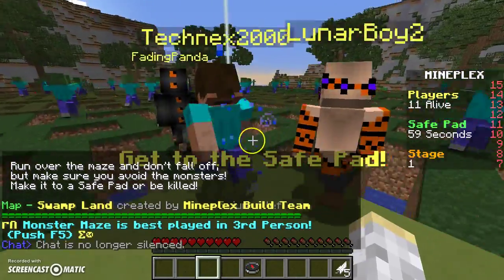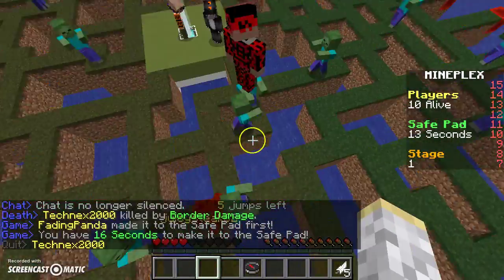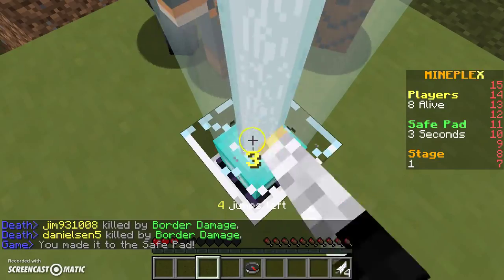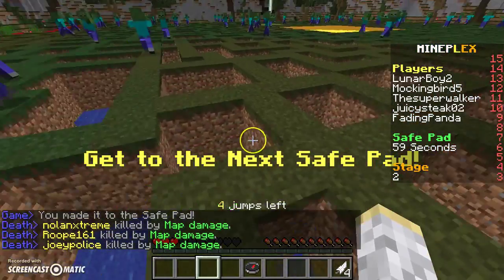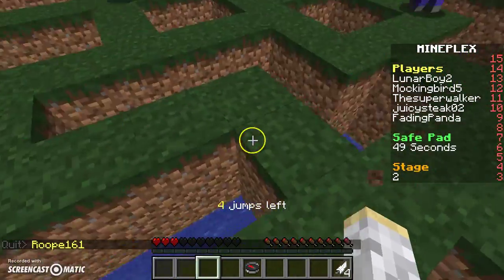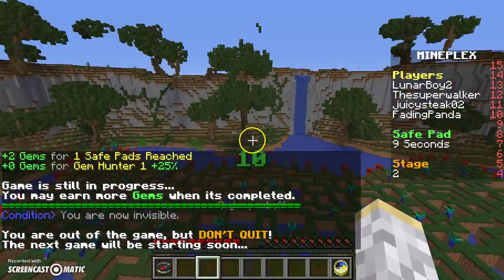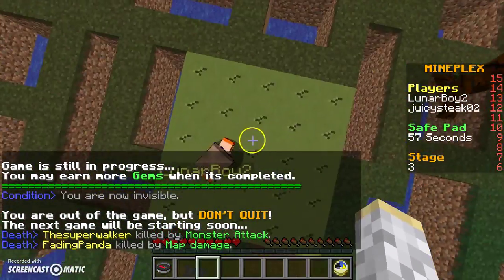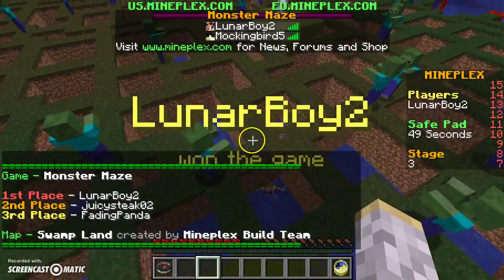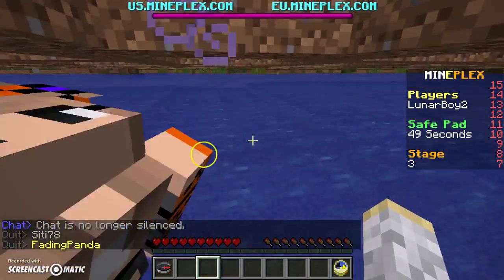I didn't even know there was a zombie map — this is like a copy of the overworld, kind of like a swamp. Use your jumps! I know, I don't want to die. I'm already at only three hearts because I hit a zombie so many times. Once the first person gets to the safe pad it starts timing you. I died because I got hit by a zombie again — I was way too greedy and tried to get on when I saw a bunch of zombies swarming around it.